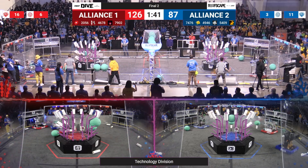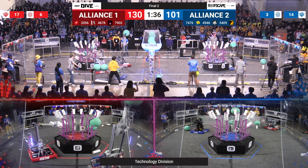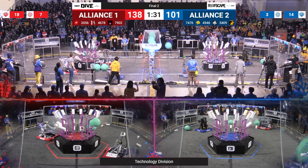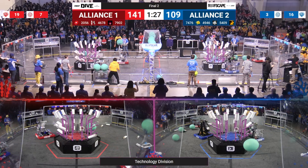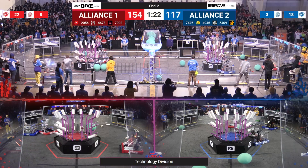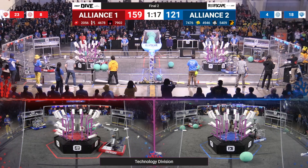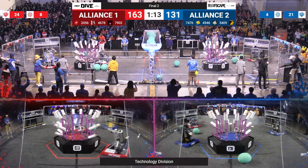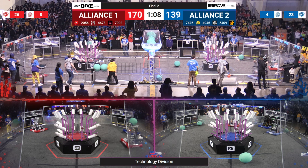Bumper to bumper on 5409, denying them that real estate space. 49-46 moving up and they are able to score without any difficulties. 74-76 along the side doing a quick turnaround and on their intake system they take in green, which is the algae. 2056 on the ground picking up coral and they drop it with ease on that top portion of the branch and they do it again. 46-78 of the Red Alliance, the Cybercats, back and forth. Red Alliance 170, Blue Alliance 139.